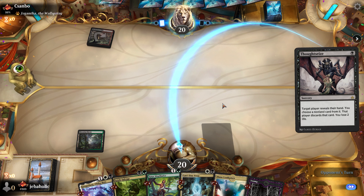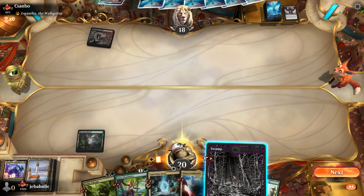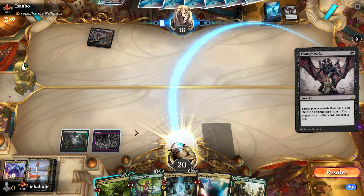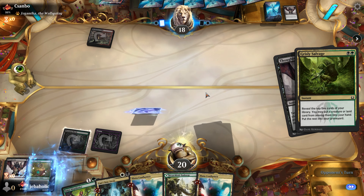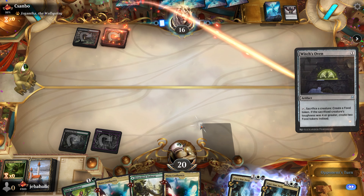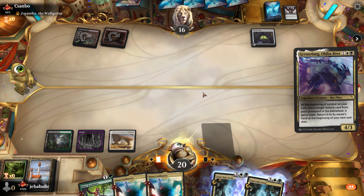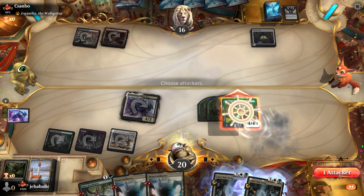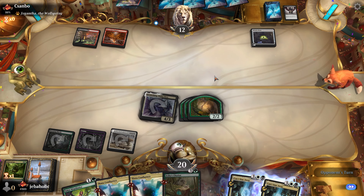Our hand is pretty good against Thought Seize. If they take the Grease Fang, we just have Can't Stay Away. If they take the Salvage, we just have Wayfinder. They Thought Seize us again — I think here we want to play our Salvage, but they could just take that and we wouldn't have anything to do. I imagine they're going to want to take the Can't Stay Away. And we just naturally draw a Grease Fang — sorry opponent. All that work with that Thought Seize, look what happens. And we still have our Wayfinder to find us more vehicles, or we could always just hard-cast a Chariot.